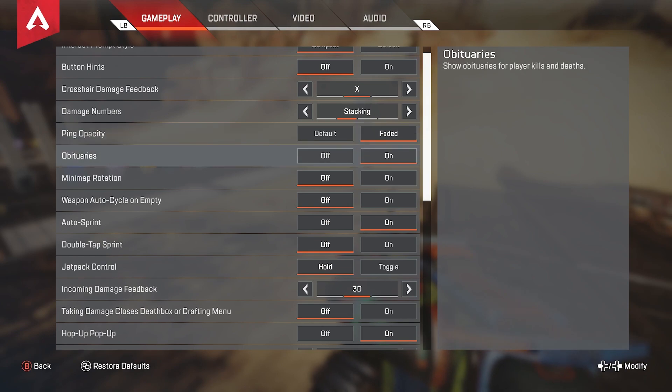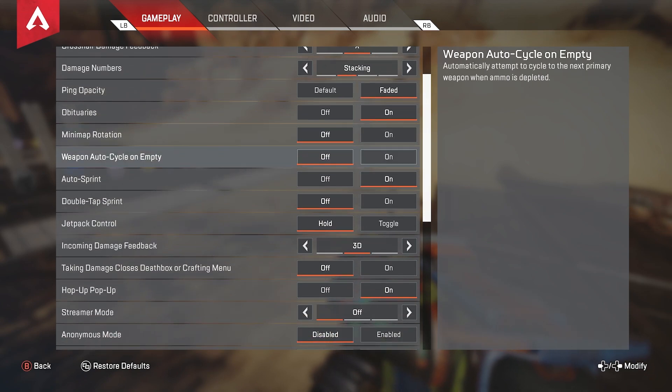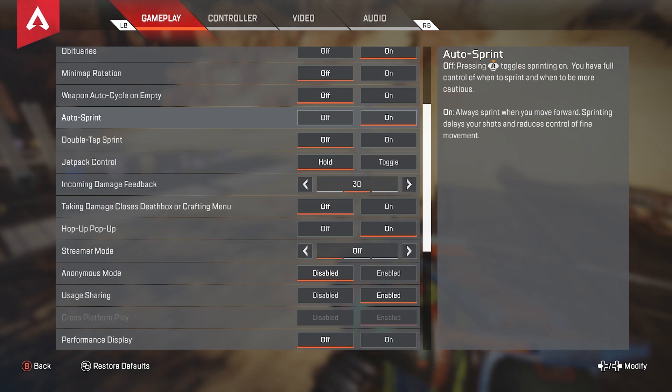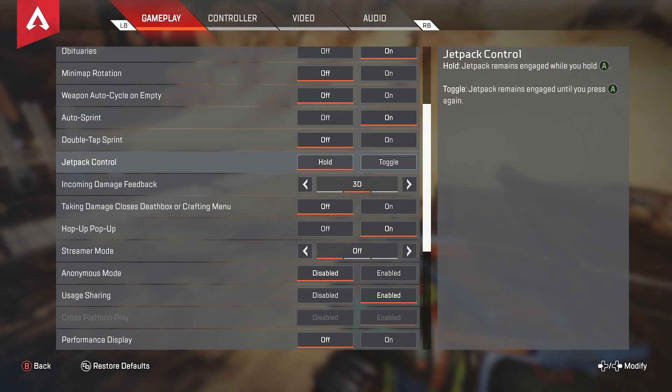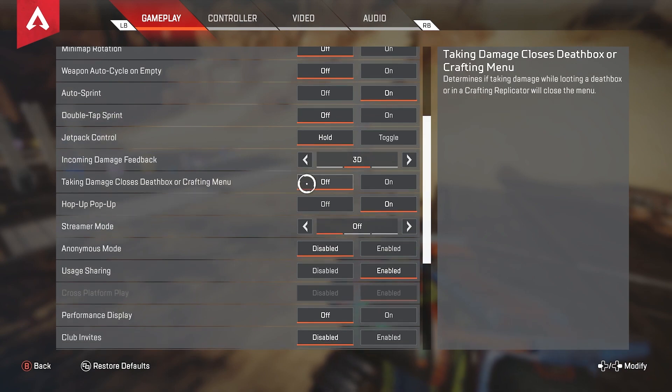Pin capacity, I have that on faded. Obituaries, personal preference, I have that on. Minimap rotation, personal preference, off. Weapon auto cycle on empty, I have that off. Auto sprint, I keep that on. Double tap to sprint doesn't matter because I have auto sprint on, but I have that off. Jetpack control, I recommend having this on hold — it allows you to use your jetpack a little bit faster. Incoming damage feedback, I keep that on 3D. Taking damage closing the death box or crafting menu, you always want to have this off, because if you have it on you'll mess up your armor swaps. You open up a box to armor swap, you get hit by one random bullet and it closes the death box — you won't get the armor. So keep it off.